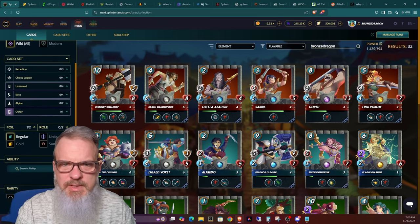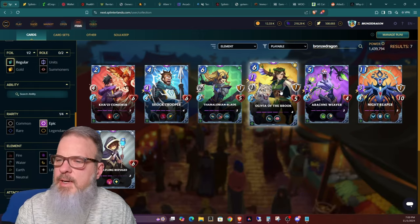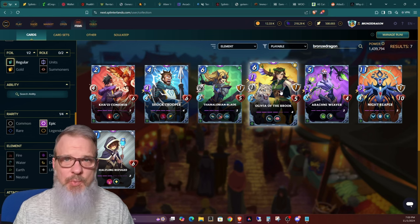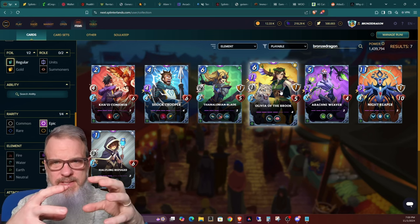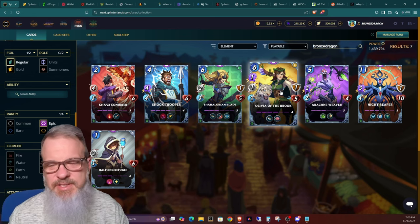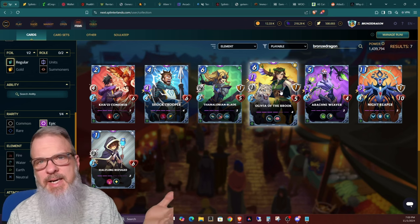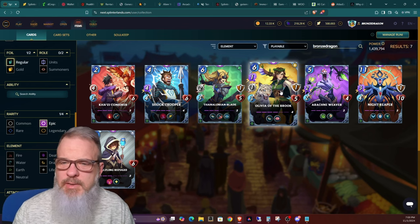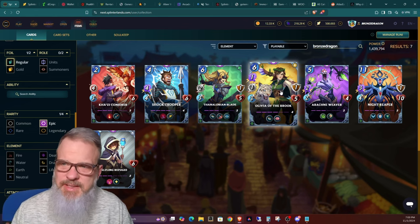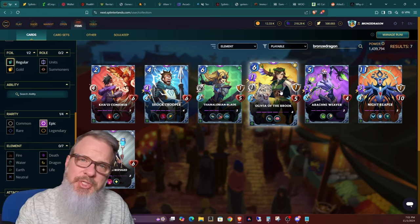I've been playing Sola at level two — I have her in gold foil — and using her a lot more since Rebellion Rewards with Olivia the Brook. I don't necessarily know if that's an awesome matchup, but having one card healing and Olivia doing her crazy stuff with a good tank up front seems to work pretty well. That's Bronze Dragon sharing my end-of-season purchases. My specific goal is to max out my epics first, then rares and commons, then legendaries. I hope everyone is happy and healthy — see you in Splinterlands!